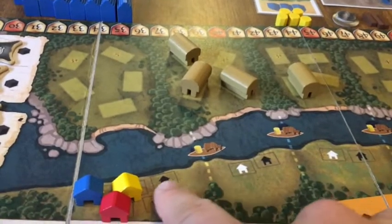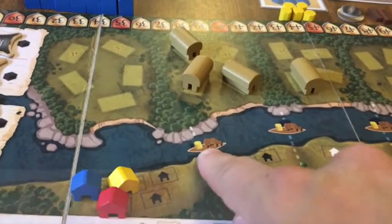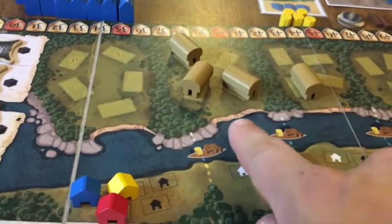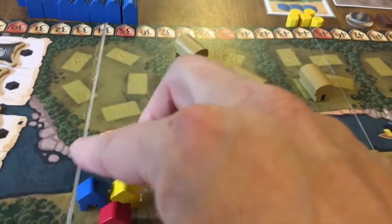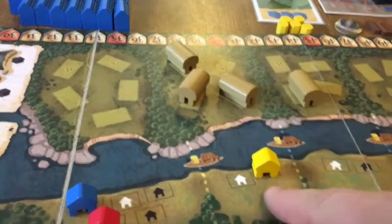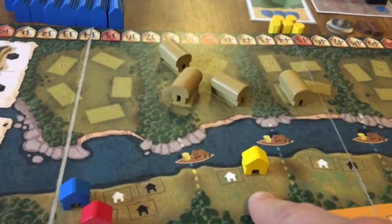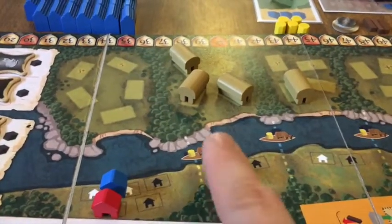If you want to continue trading with them, you can either keep your trading post where it is but pay one corn and one livestock to trade with them, or you can move one of your trading posts by paying wood to get there, and then trade without having to pay.